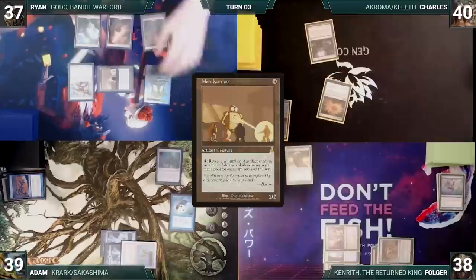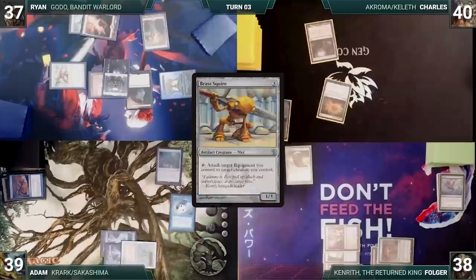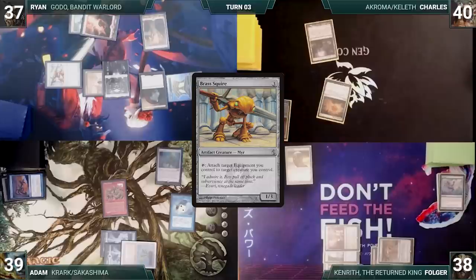Ryan casts his commander, Godo Bandit Warlord. Godo enters and Ryan fetches up Helm of the Host onto the battlefield. He activates Brass Squire to equip Godo with the Helm of the Host. In response, Adam casts Mog Salvage for its alternate cost, destroying Helm of the Host. With nothing else, Ryan passes to Charles.